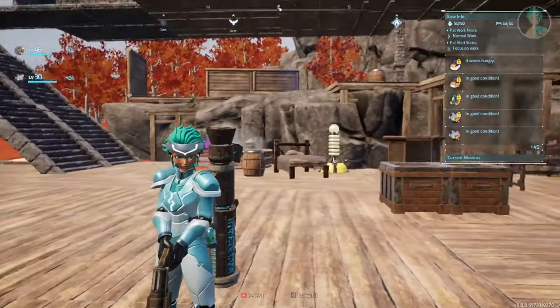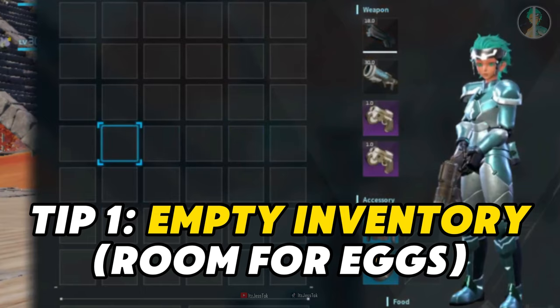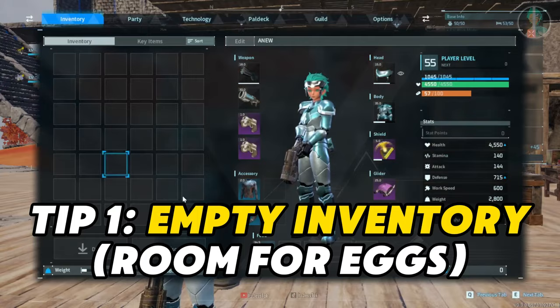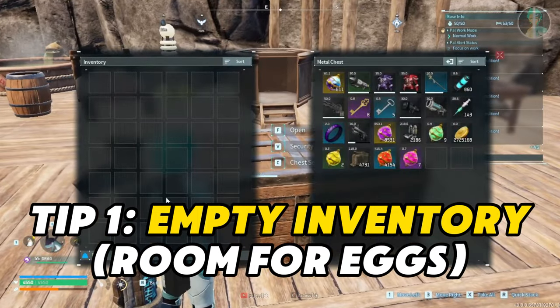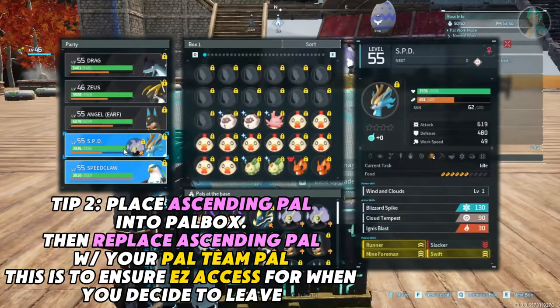Hey guys, my name is Jess. We're gonna go through five core breeding tips and some bonus tips at the end. Tip one: have an empty inventory so that when you pick up the eggs from the breeding farm you have a lot of room to work with, and then you'll be patching them into an incubator. Also have a chest dedicated for your stuff so you just know where it is.